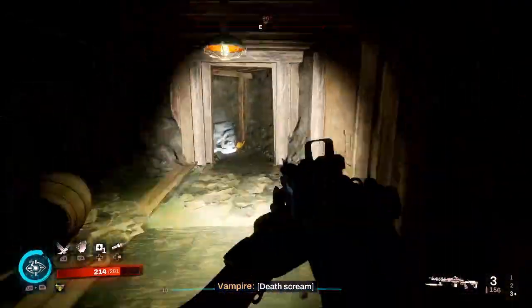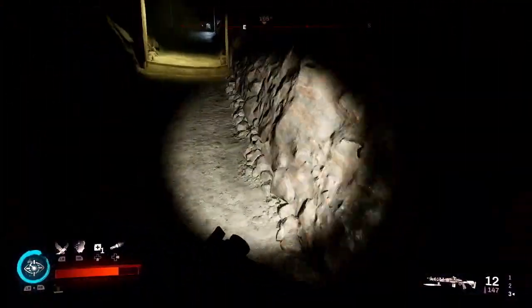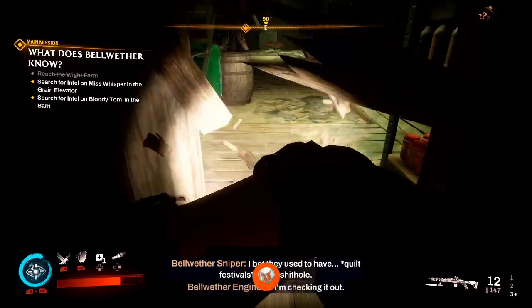But this video is just for the Rum Runner. Basically you just work your way through the Bootlinger Tunnel and you will end up at some boards. Once you smash through the boards, you will end up in the basement where the main mission objective is, and the achievement will unlock.